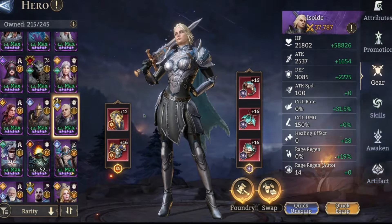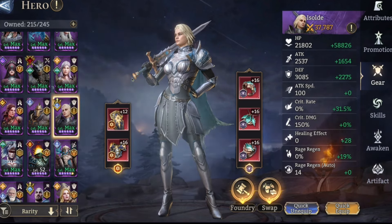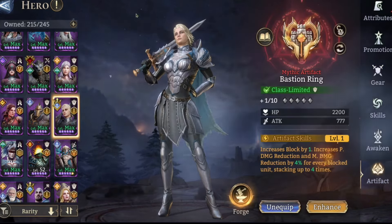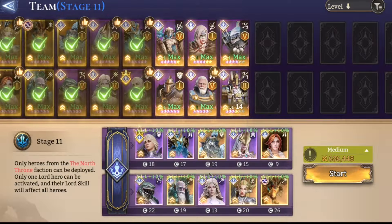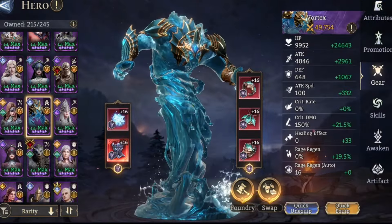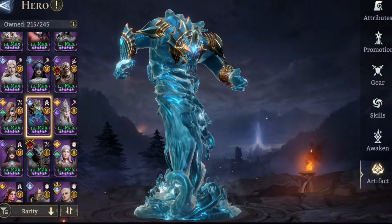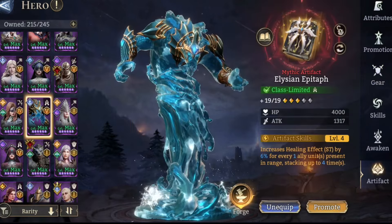Easel is just in Guardian with Immortal Warrior — nothing crazy there. She does have Bastion Ring on her. Vortex is another Guardian build — this is just what I had him in from Immortal Codex so I just kept him there. Alysian Epitaph on him.